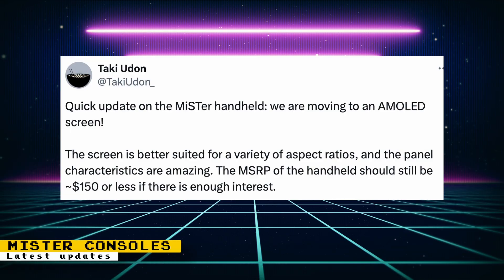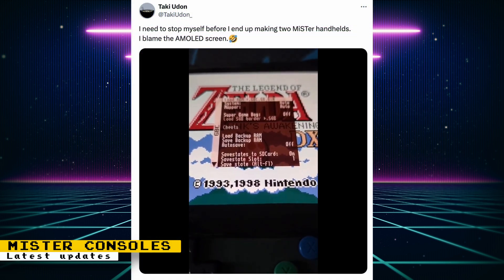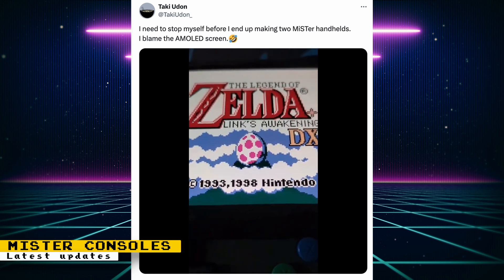For the in-development MiSTer Handheld, it has been decided to move to an OLED screen. It was also revealed that this new screen is better suited for a variety of aspect ratios, which will be great when playing different consoles. Moving to this new screen, the handheld is expected to be $150 or less if there is enough interest. Another post showed a handheld screen in action, playing the intro to Zelda's Link's Awakening for the Game Boy Color.